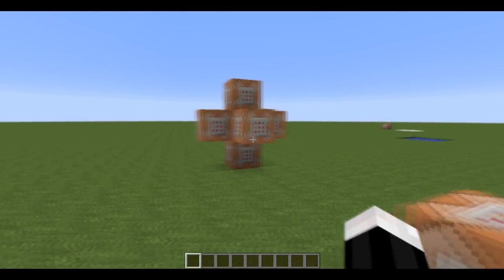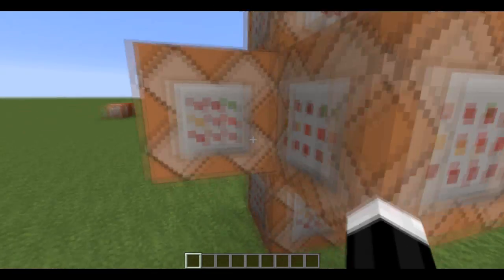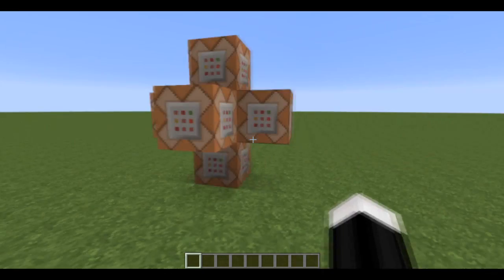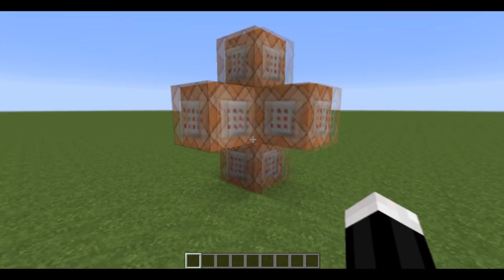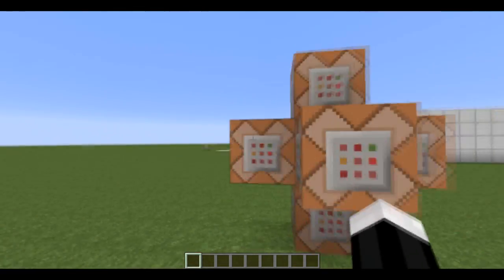Basically, we can actually detect a player that is in that game mode by using the command m equals 3. So, /tp @p m equals 3, who's in the radius of 10, 1 block in the x direction, and then this is all the directions inside.